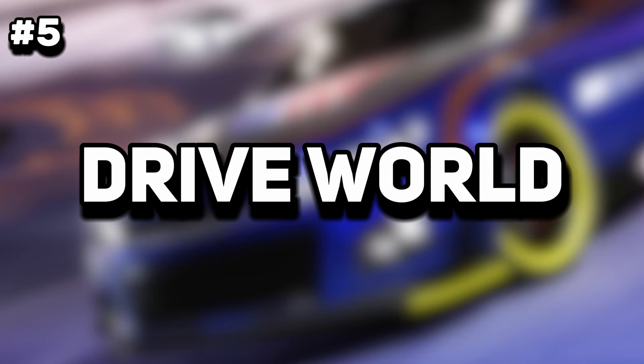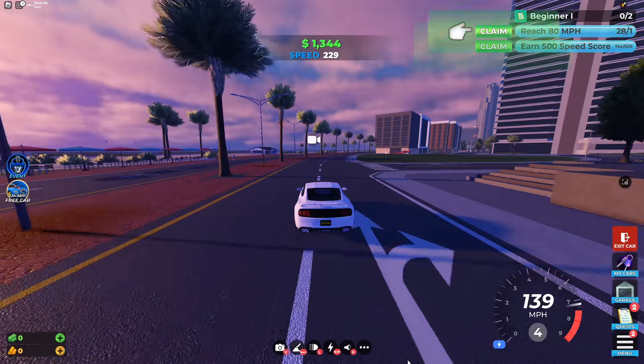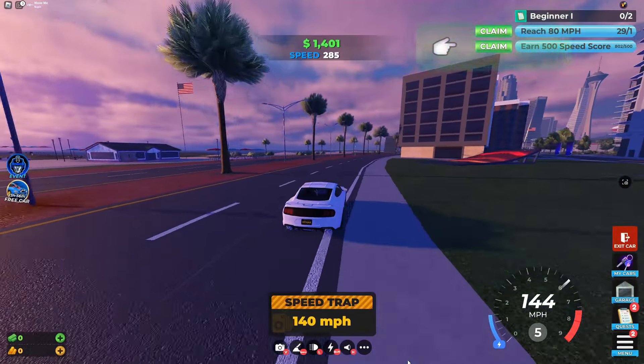Starting our list at number 5 is Drive World, a robust racing game on Roblox developed by Twin Atlas. In Drive World, you begin by selecting from three starter cars: the Sturdy Stallion, Sleek Stratus, or the Powerful Thunder.